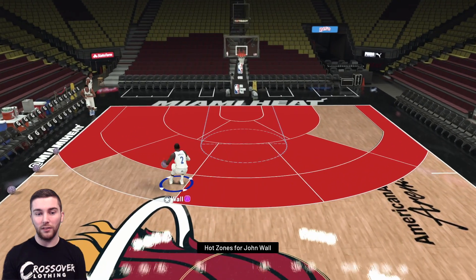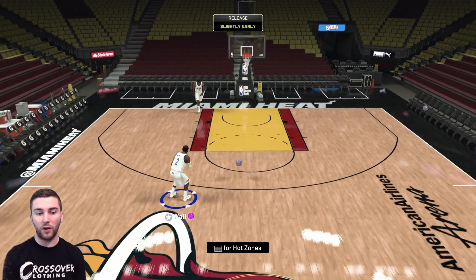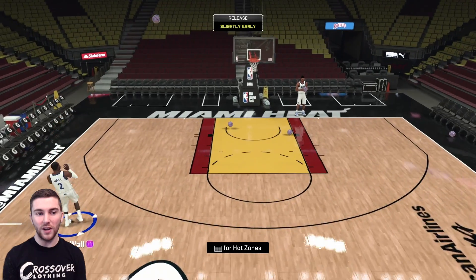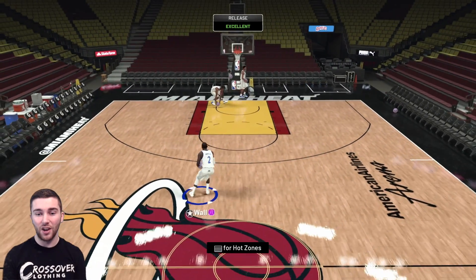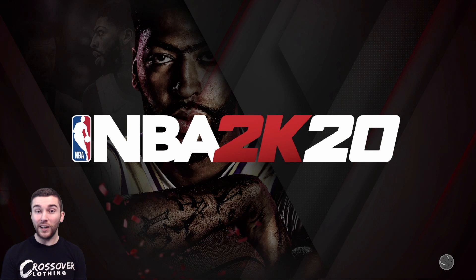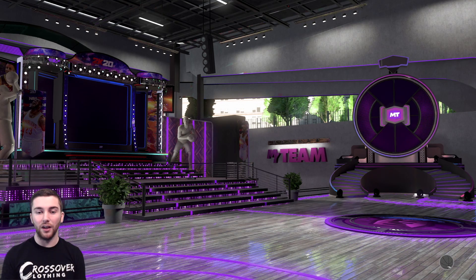He comes in with hot zones everywhere, apart from one inside the key and one outside the three. He is going to feel ridiculously fast. I played one game in the first video of the day — Triple Threat Online with him. He felt alright, caught a couple of green lights, but my releases weren't great since it was my first game. I think my brain is just used to the delay online. His release does feel really nice. Today, John Wall against Westbrook — we're going to see who I would recommend. Very similar cards, very similar prices. It comes down to personal preference and animations.